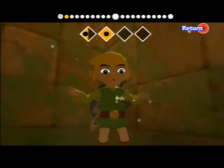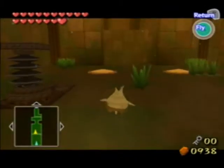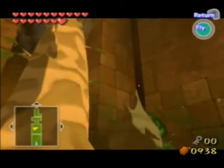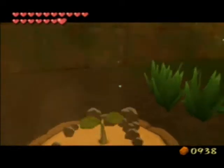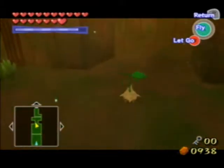Just like we did with Medli, we have to control Makar, so we're going to play the Command Melody. Makar's ability is that he can plant and grow trees. It's not the coolest thing in the world but it's definitely a lot cooler than reflecting light — and Medli sucked at that anyway. So at least Makar can make things happen fast. There's a chest here — that's basically this ability, though it's a completely optional chest.